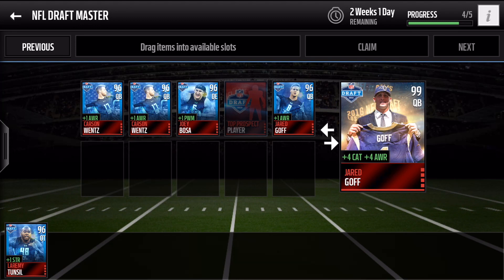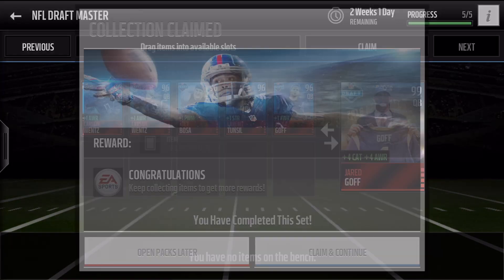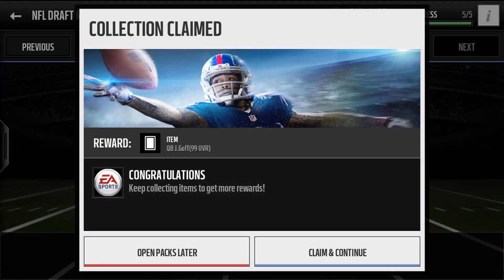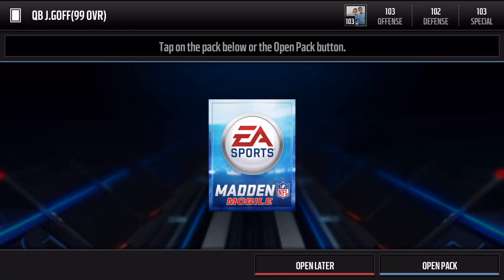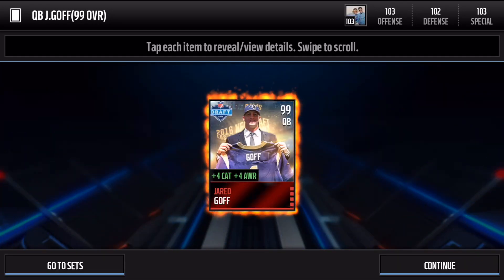Let's go ahead and put in Tunzel, the last card I need. What you need for this set is five NFL top prospect players. Out of my bundle toppers I pulled two Carson Wentzes and Joey Bosa. I picked up Goff's other elite card for 900k, and I saw Tunzel for 750k — pretty nice steal. Let's claim this bad boy. I can't believe it — I spent eight million coins on Michael Vick and he's gonna be replaced, but those stat boosts with Jared Goff make it worth it.